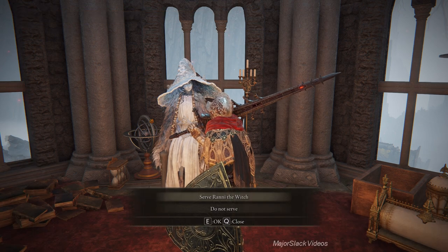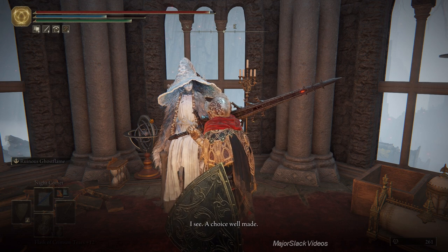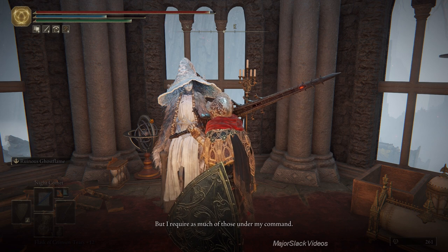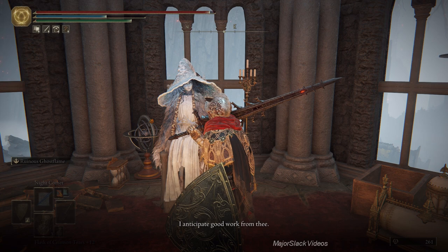'Wilt thou enter into my service? I am the witch Rani. I stole death long ago and search now for the dark path that I might one day upend the whole of it and rid the world of all that came before. Has that roused thy interest?' Yeah, sure why not. 'A choice well made. Thou art a rare sword - not many would have accepted the offer.'